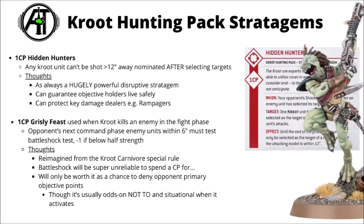For stratagems, as you'd expect they're all locked to Kroot, though a few of them are quite powerful as a result. The single best one by quite a bit is Hidden Hunters — one command point for any Kroot units that the enemy declared shooting against; they can't be shot if they're greater than 12 inches away, and you can keep this in reserve until the enemy has selected targets with any one unit. These stratagems are really disruptive and powerful — could be great to keep some objective holders alive and really mess around with gun lines, or be really big for protecting a key damage dealer like those Kroot Ox Rampagers.